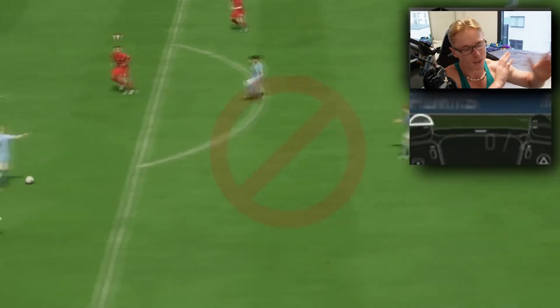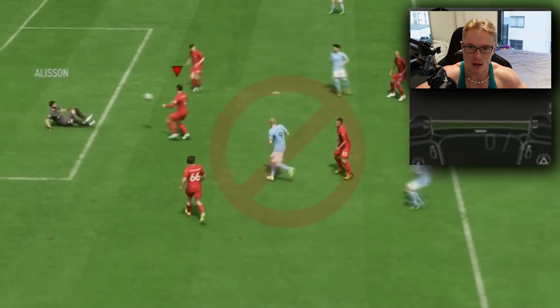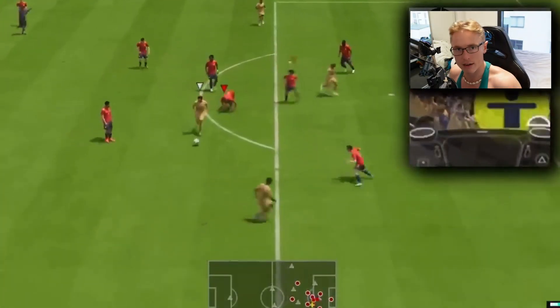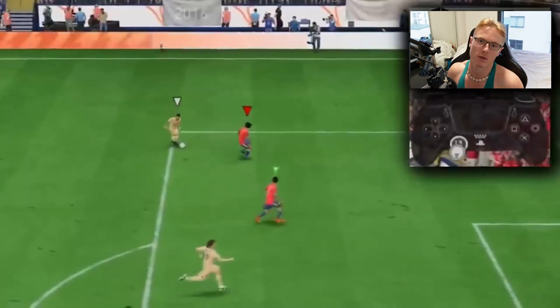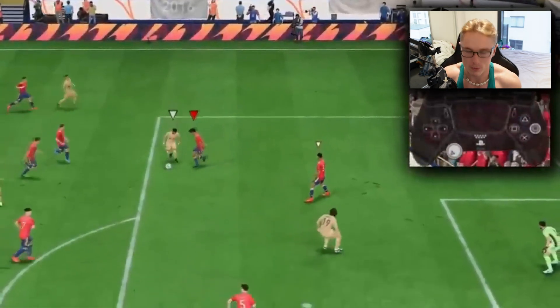L2 by itself is way too slow to react to the opponent's movements, and you will find it hard to keep up with the attacker. L2-R2, on the other hand, is the speed jockeying technique. It allows you to react quicker to the opponent's movements — especially if he's going to hit a skill move or dribble in the opposite direction.